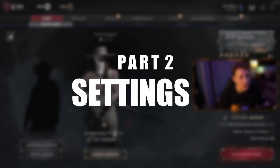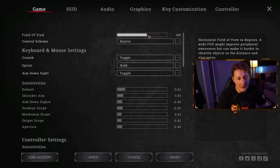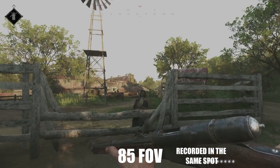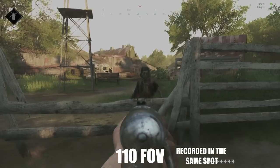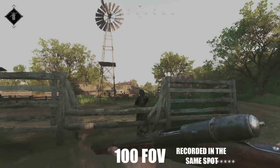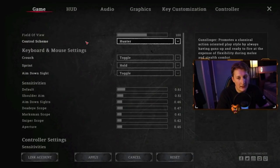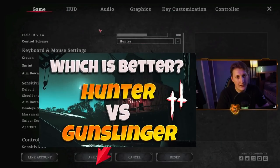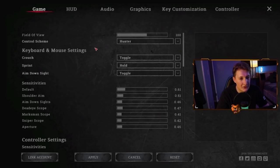Now we're going to take a look at the settings. Here on the game tab, the first thing is field of view. I recommend keeping this at about 100. If you move it down too low you're very narrow in sight, and if it's up too high you get kind of a warp effect. Next we have the control scheme, which is Hunter or Gunslinger — these just change your play style slightly. I have a whole video about that, but I recommend Hunter as it gives you a little bit more control in my opinion.